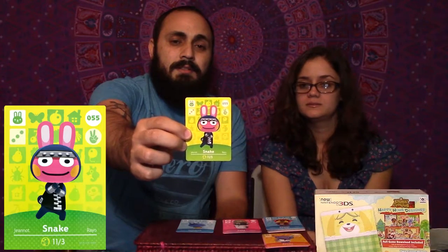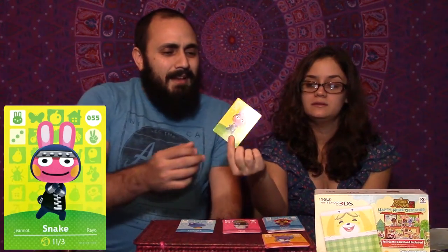Next up is Snake — he looks pretty cool. Snake is like a goth bunny. He looks like he should be in Naruto or something — kind of ninja-y with his headband. Plus he's called Snake, so I think he's a ninja. Scissors — they'll cut you. He will cut you.